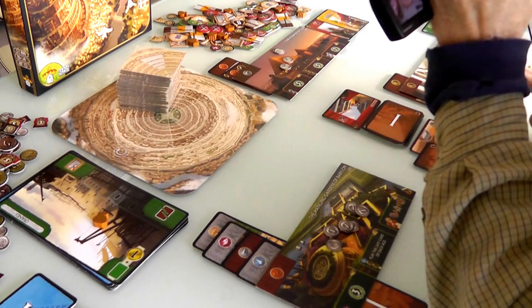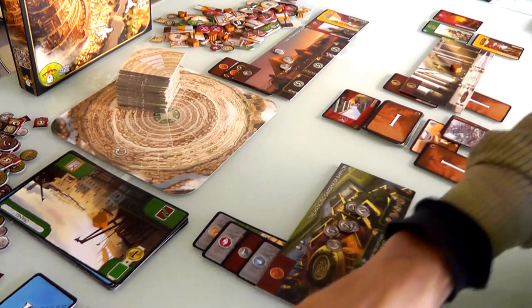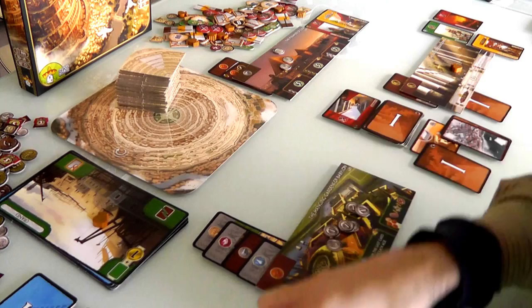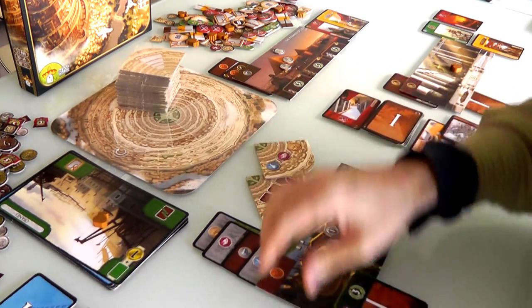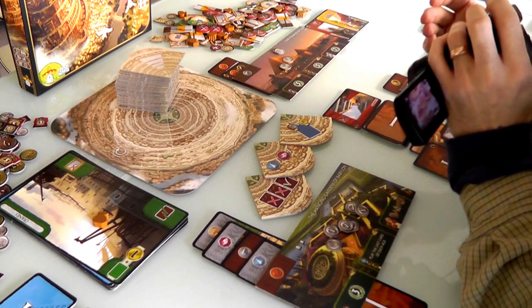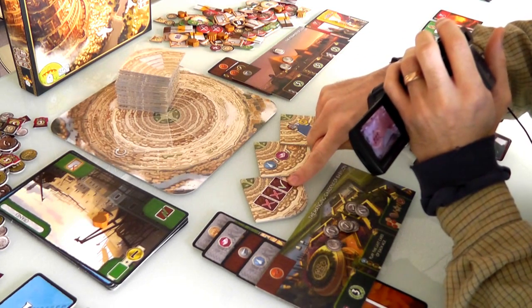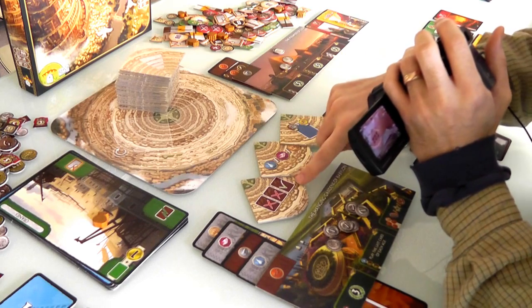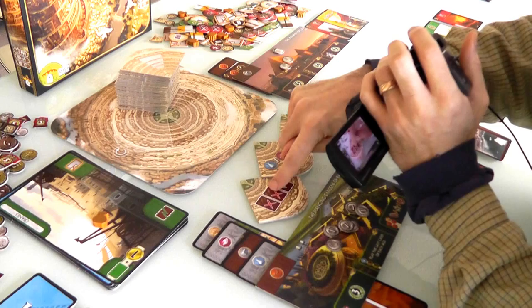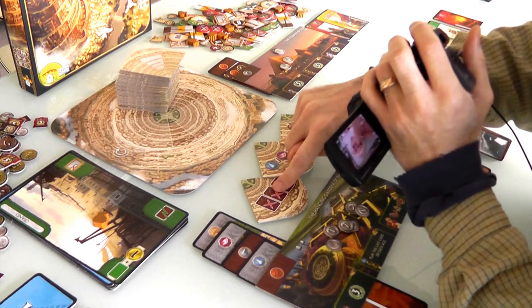Every time you build a Tower tile, you contribute to the building of the Tower, and it adds a new universal law that affects everybody. At the beginning of the game, everybody engages in a draft, much like Leaders, which determines what Tower tiles you have. After the draft, I ended up with this one — Jen doesn't know I have it. This one basically invalidates double resource spaces, so only single generators work.